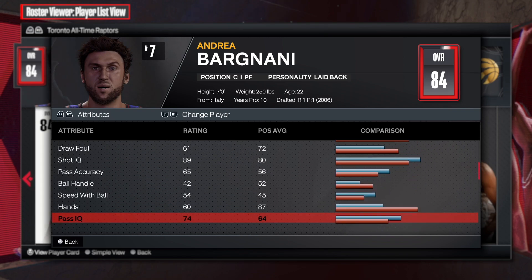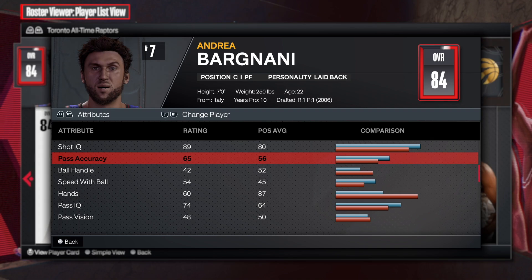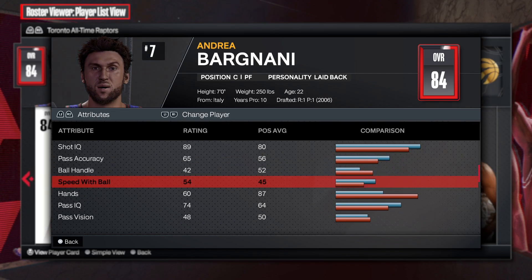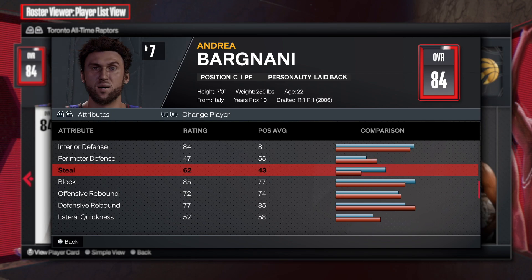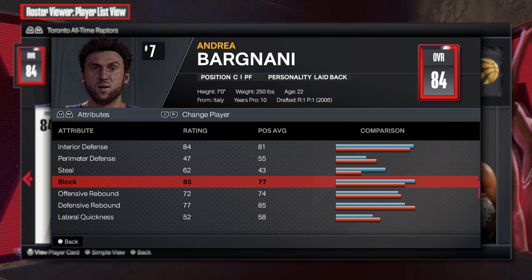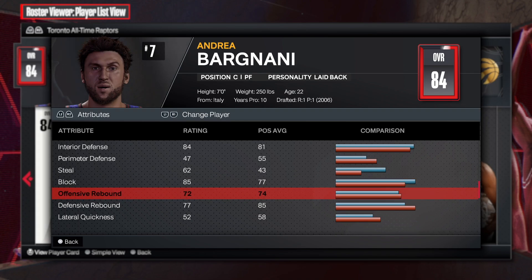Pass accuracy and playmaking are low, but I at least want to go 68 so you can get bronze break starter and a couple other bronze badges like timer and stuff. I feel like all big men should at least have break starter on bronze. Now for the defense — 84 interior is solid. Perimeter we don't need to worry about since you get no badges there. Go 60 for the interceptor. The block at 85 is a bit much — you only need 87 to get the silver anchor, so you might as well just do that.